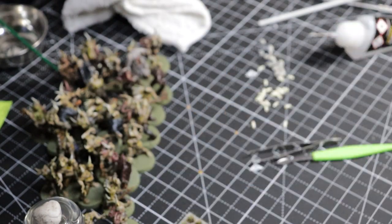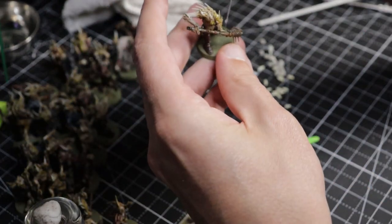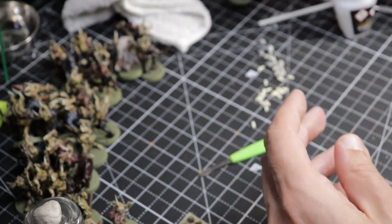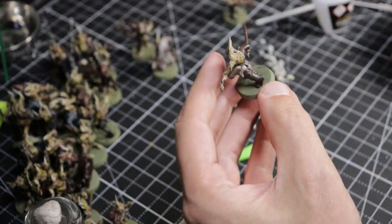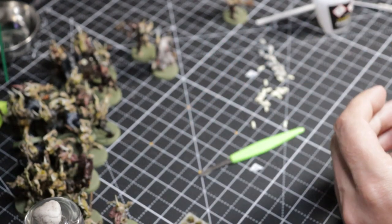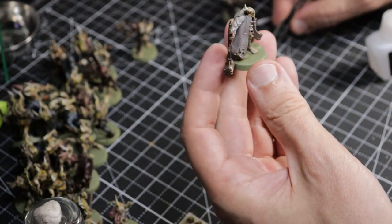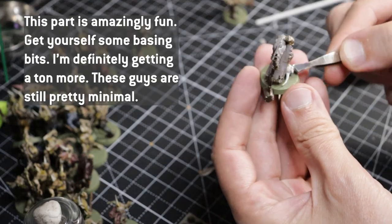And then some Army Painter tufts of stuff. Right here, all I'm doing is using modeling glue — I tried some Elmer's to start and it just wasn't sticking things well, so I'm using modeling glue. Using tweezers and just doing a mix: some of these guys get a skull, some of them get a couple of maggots, some of them get a block of this corky wood sort of stuff. I'm just kind of going with it.